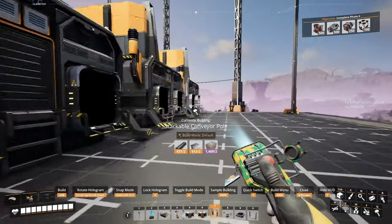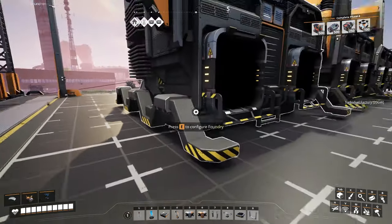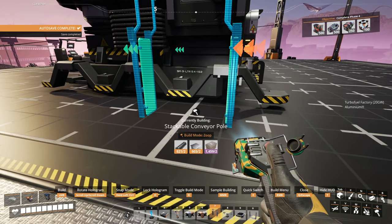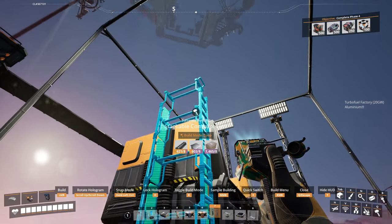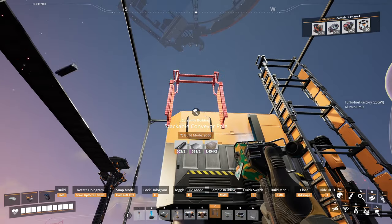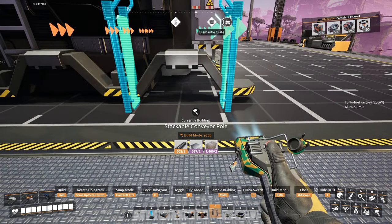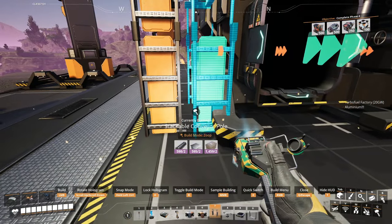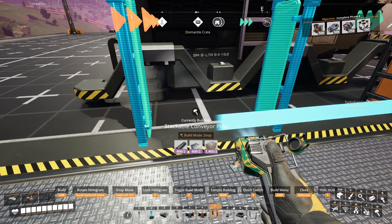The first thing you're going to do is get your three foundries, pointing towards the computer because that's the output arrow direction. I like inputs to come in from the back left and go out the front left. We'll get our stackable conveyor poles just inside the shroud distance and zoop those up to three, four, five — because we've got two inputs for the foundry, and then the output lines up right next to it going up to four.